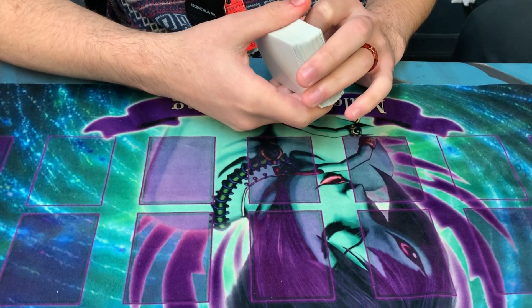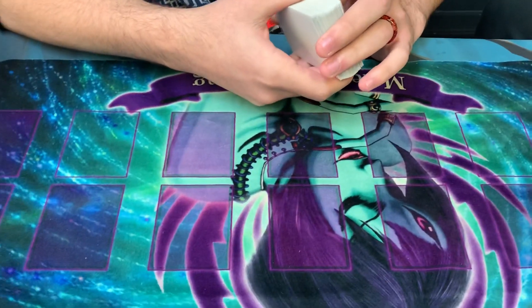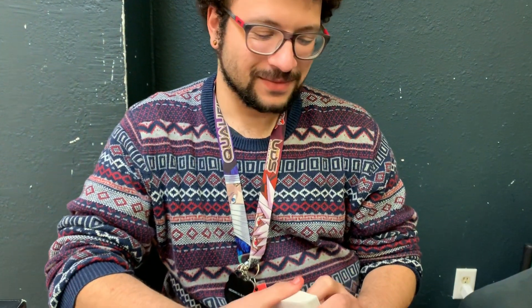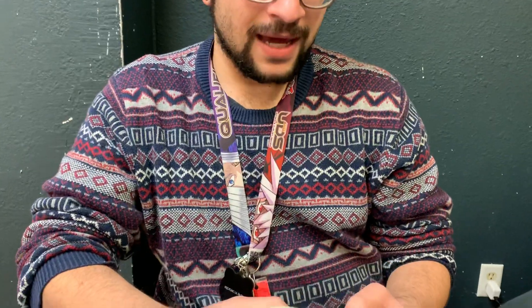What's good guys? Team Malevolent here with another deck profile from YCS Las Vegas. We have Samuel Craig here — he took down a side event, the 3v3, for an uncut sheet of super rares with Jackall Boolin and all that cool stuff. And he played Spiral. Let's get into it.